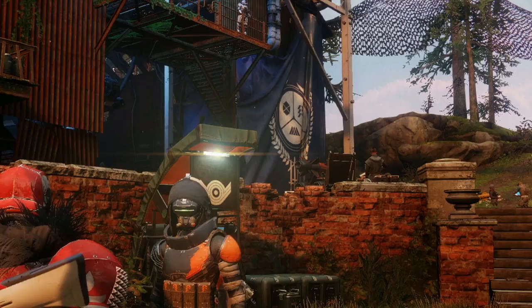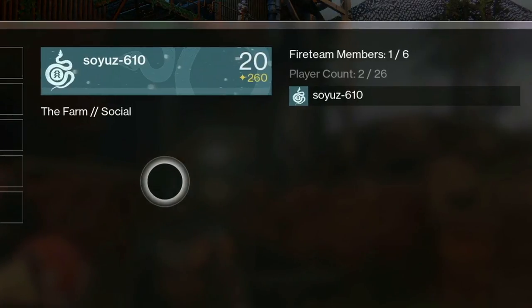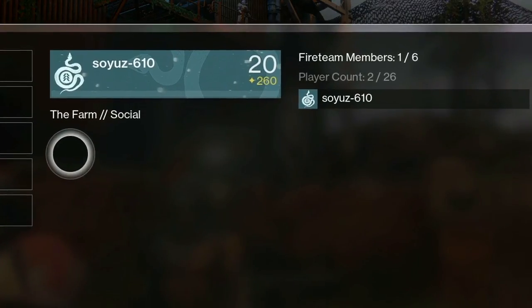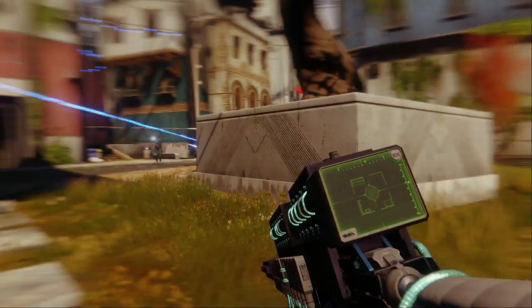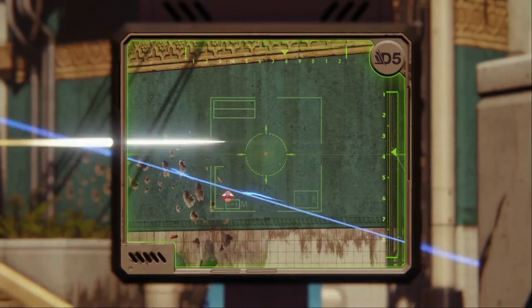We see 'Soyos 6-10' is in the Farm social space, so the Farm is likely another social space alongside the Guardian camp. The player count shown is 2 out of 26, meaning they've bumped the social space player count from 16 to 26.